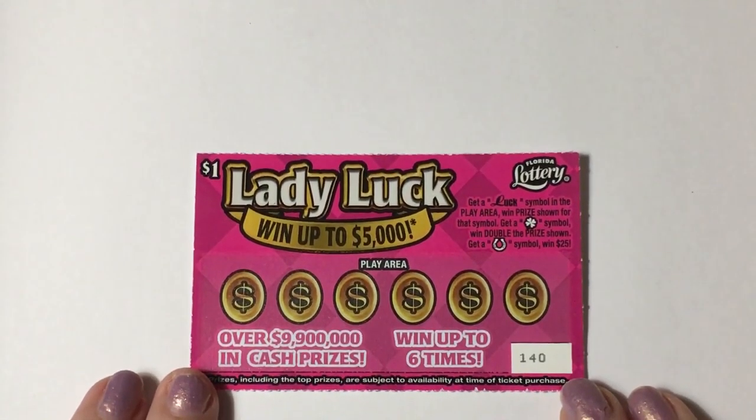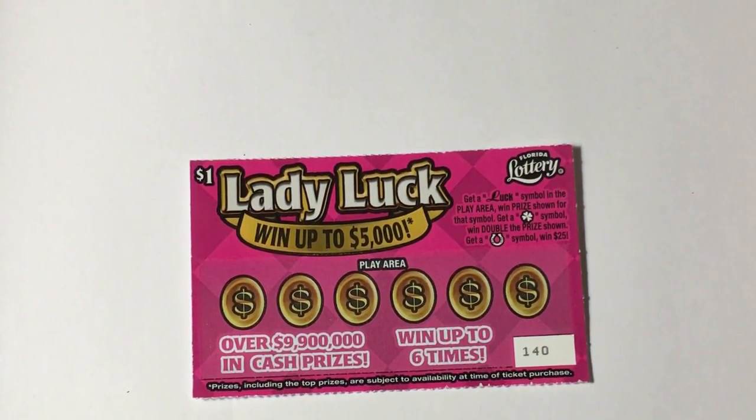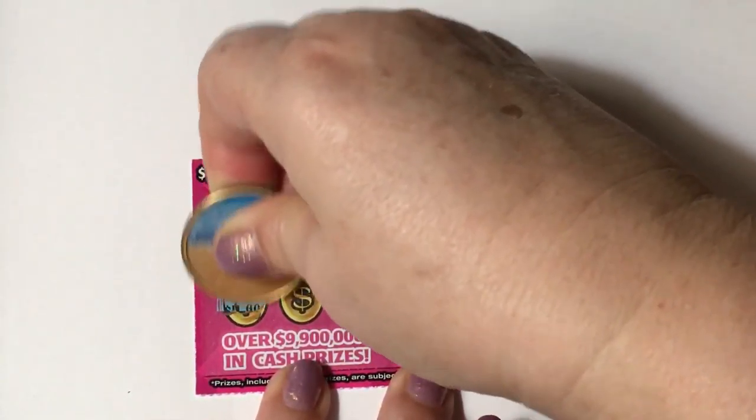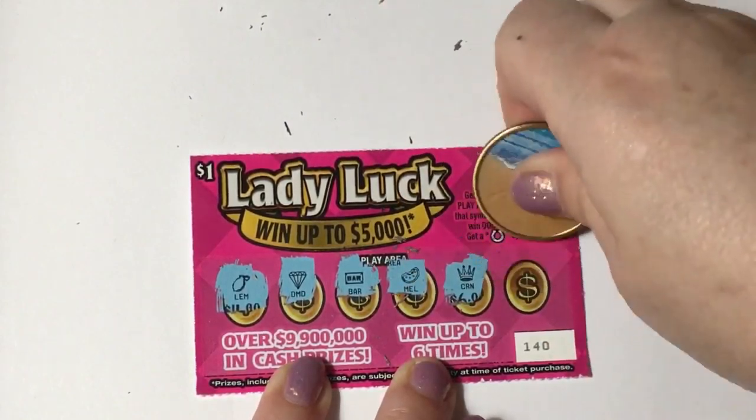We'll start with this little Lady Luck. I've never played this one before. So we have ticket number 140, and this is the first time I've played it. So let's see what we get. We're supposed to get a luck symbol in the play area to win the prize, or a clover symbol to win double the prize, or a horseshoe symbol to win 25. I've never played these before.